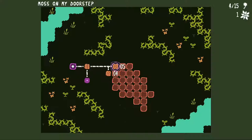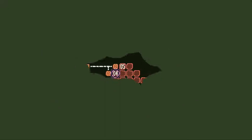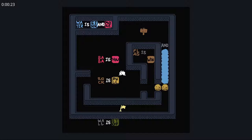Level 3, Down. And again, these are easy levels — I assume they're going to get harder as we get down to the lower right. Old Sewer. Baba is you. Rock is pole. Water is sink and more. It doesn't get through the rock. Flag is win. I see what the problem is going to be. The little trick in this level is quite cute, in my opinion. It doesn't deal very much with the rule manipulation, and thus felt a bit too generic to include.